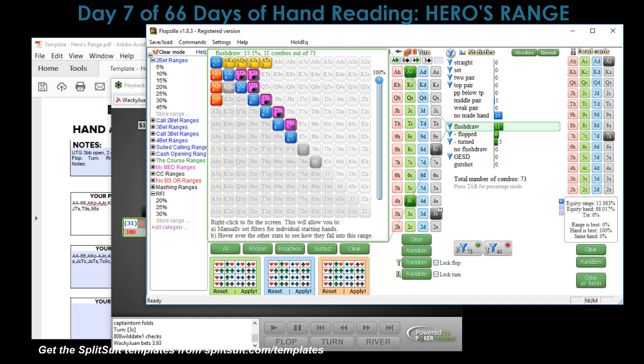I'd be betting possibly the nut flush draws and king-high flush draws. The others I'm probably checking behind to get a free river card. Because if I have the nut flush draw and hit, I stand to gain a really big pot. Plus having the nut flush blocker — the king of spades or clubs — means he doesn't have it, so he's more likely to fold if he has a flush draw himself. So I would be betting those.